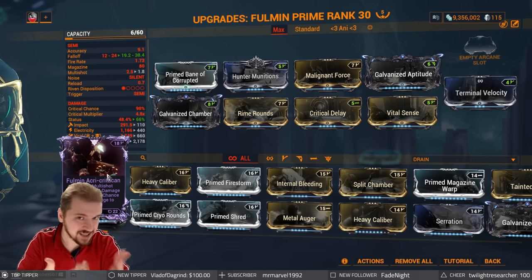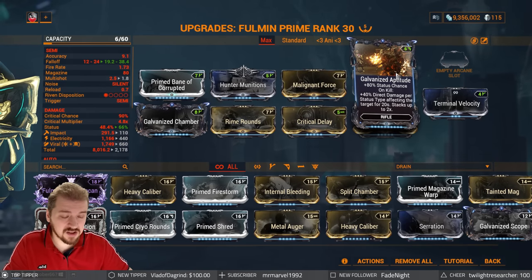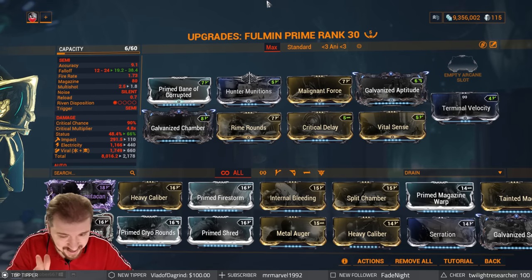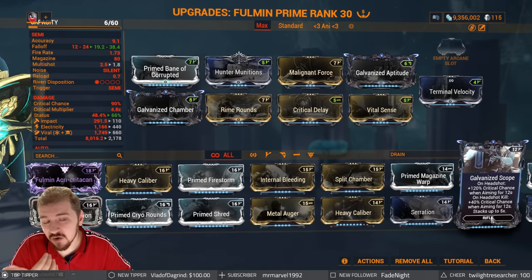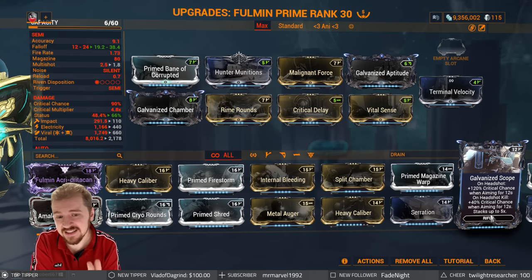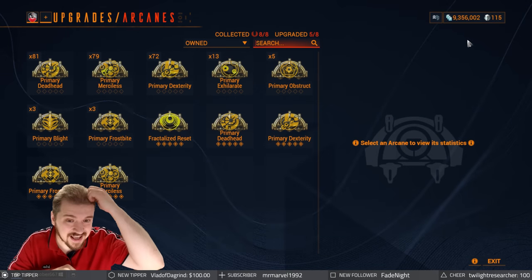I have it here just to use as a conversation piece. Galvanized Aptitude works fantastically well on the weapon — you should definitely use it. Galvanized Chamber, and the rest is pretty much the same. If you don't like the 90% element mods, you can swap for something like Galvanized Acceleration. You can even go with Galvanized Scope, though I don't like the way the stacks drop off on that one and generally avoid recommending it. This will be your base endgame setup.